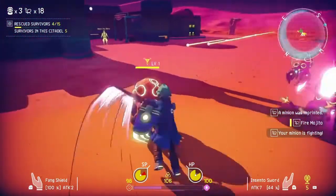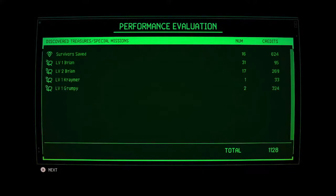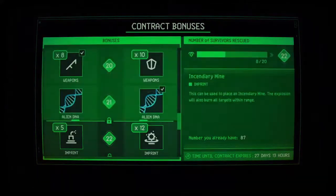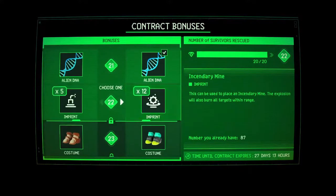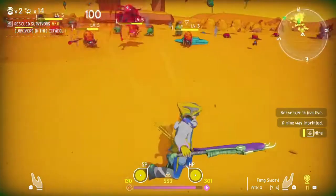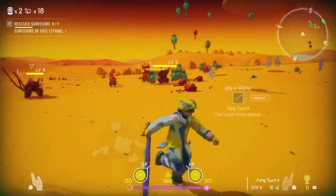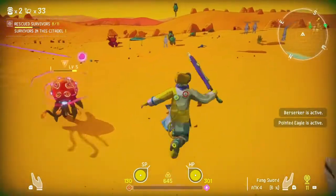After you finish a mission, you get experience for the things you accomplished, like saving survivors, destroying aliens, and picking up items. When you level up, you can put one patch on your avatar to improve it — such as improving HP, attack, or adding a new skill. You're then directed to your bonus contract screen where, for a specific amount of survivors saved, you unlock things like costumes, weapons, and DNAs. DNAs are perks you equip to your avatar, like 5 seconds of invincibility before dying, immunity to poison, or increased critical hit rates. The stage share is a cool feature where you take a screenshot during a mission, send it to another player, and they can play that exact mission — including any weapons you dropped or imprints you used — which is very useful for helping someone finish a hard mission.